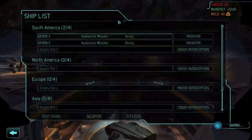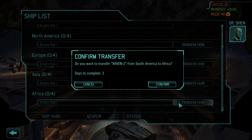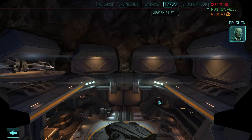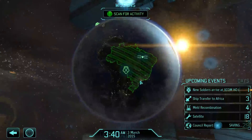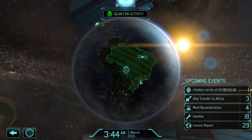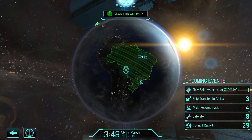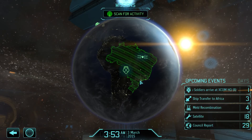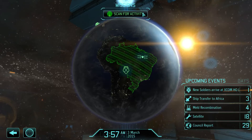Before we go to Mission Control, we're going to go to the hangar. From here you can arrange to have our interceptors transferred to bases throughout the world — by stationing our fleet on various continents, we'll have a much better chance of intercepting UFO activity. We're going to send that interceptor over to Africa. We do want to try to protect them from excessive landings because we want that all-in bonus. Then we're going to go back to scanning.